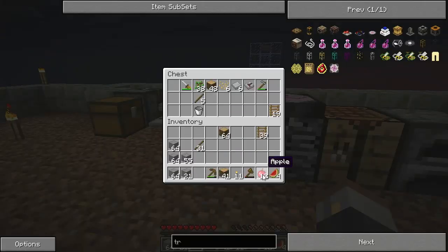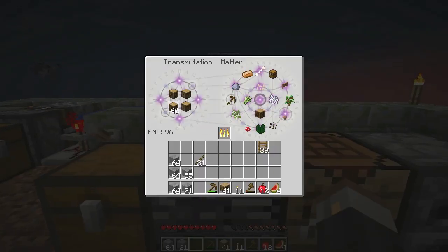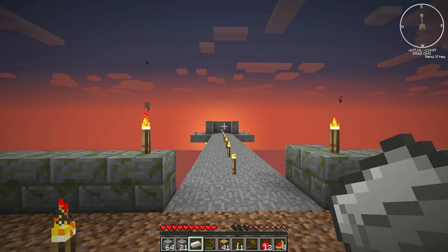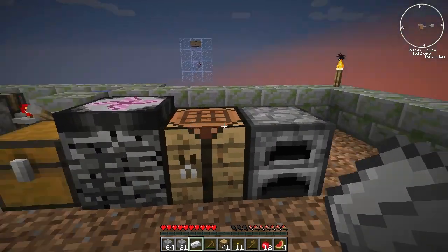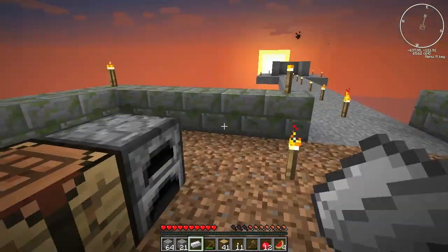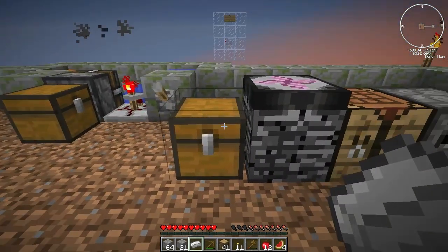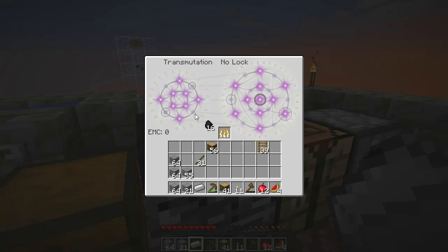I've got heaps of apples on me now, that's fantastic. The one thing I want to do at the moment is make myself a transposer, because that's what I'm going to use for once I get the mob trap going. I want them to fall down, hit the base of the mob trap, die, drop their loot, and the transposer will suck them through and spit them out the bottom. Then I can have them running into a pipeline and into a chest - an automatic way of picking the items up.